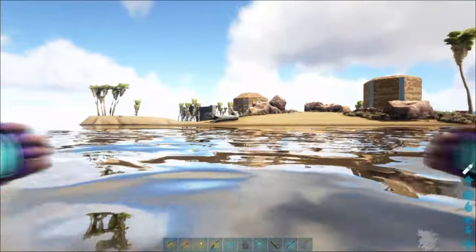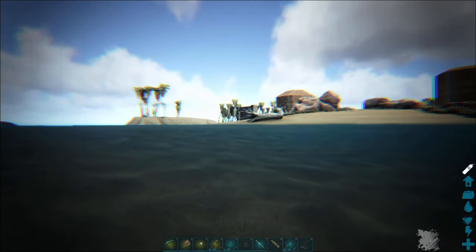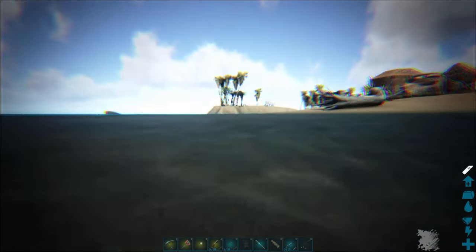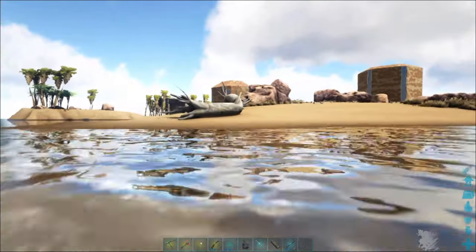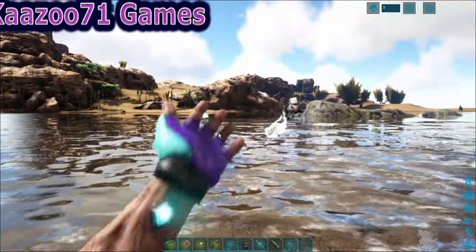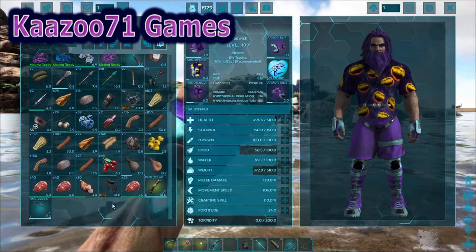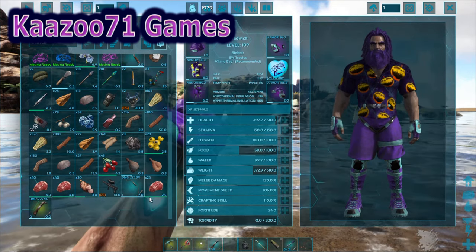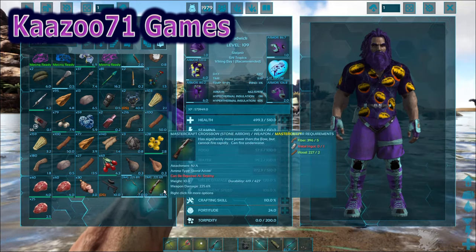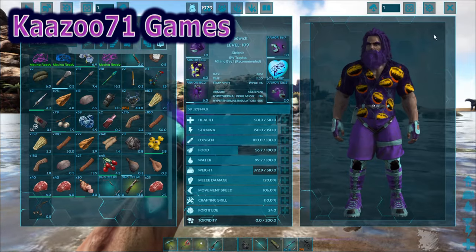You get more bang for your buck using a crossbow. However, the bow is what you'll get early game — it takes a while to unlock the crossbow. Once you can get one, I definitely recommend it. Those weapons were evenly matched at 225 damage each, so you can get a fair idea of the real difference between them.